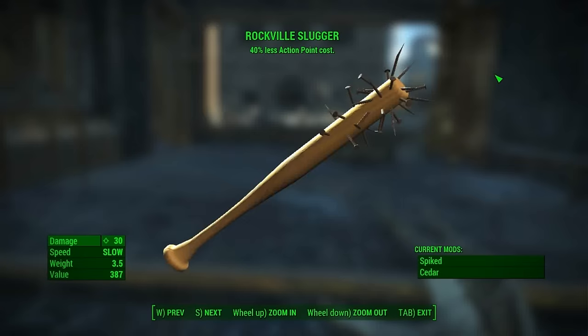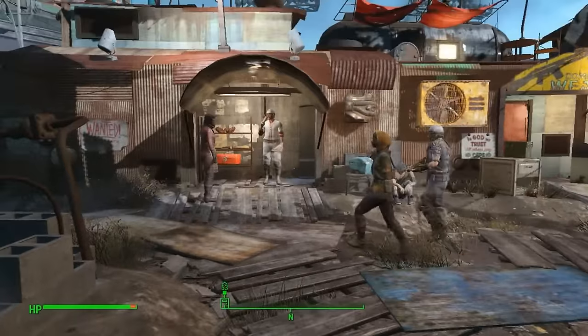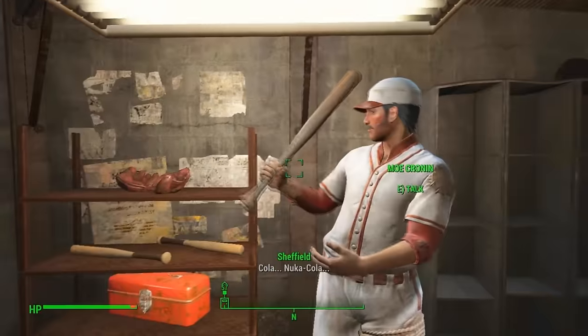The weapon in today's episode is the Rockville Slugger, found in Diamond City. You get the Rockville Slugger from a man by the name of Moe Cronin.